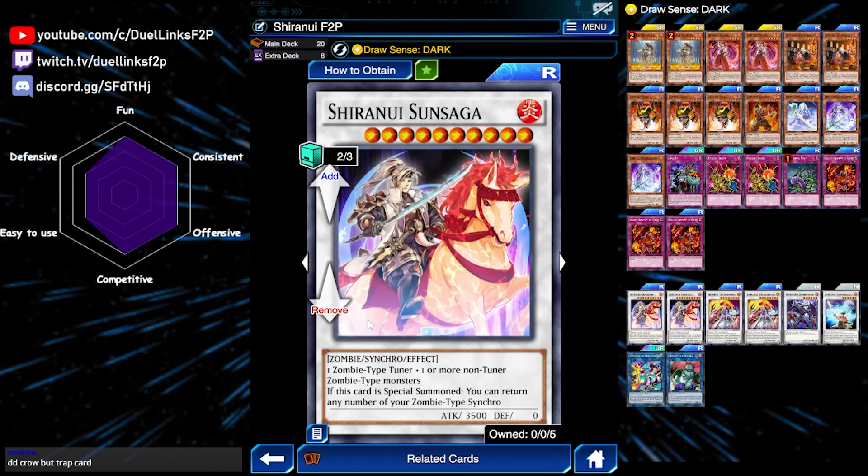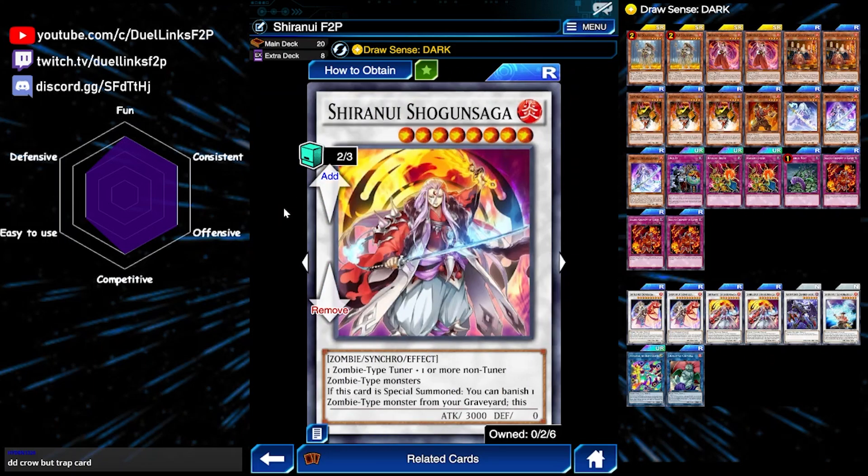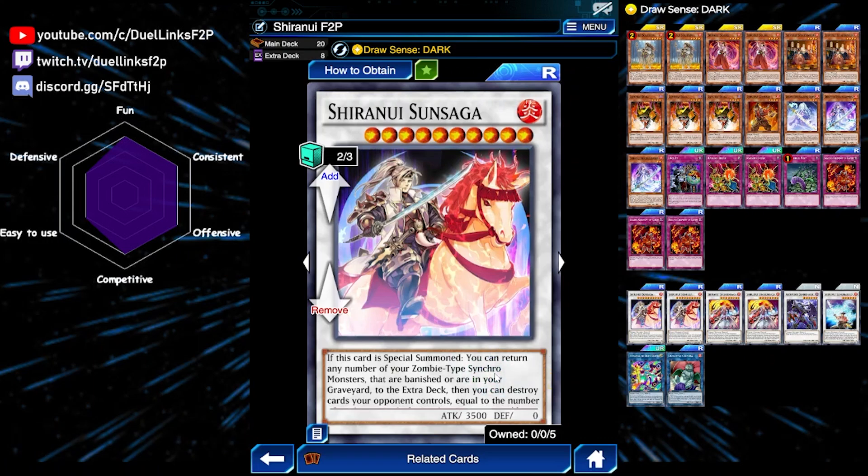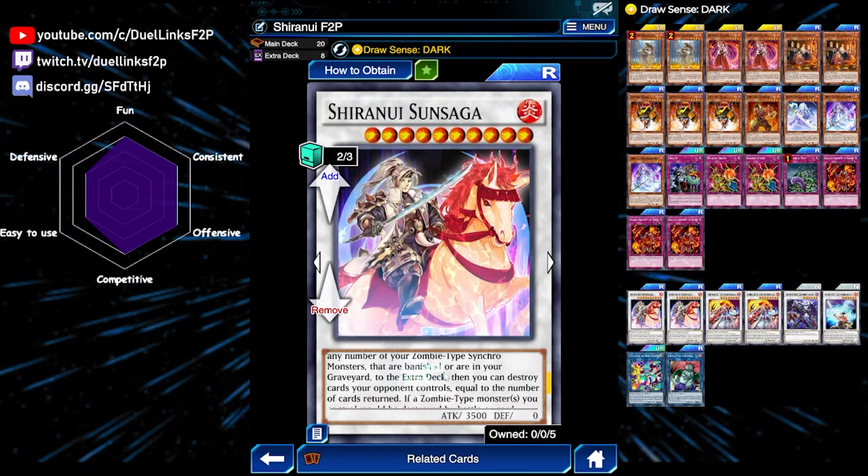For our boss monster, we can play Shiranui Sun Saga. It is level 10, but it is quite easy to summon using the graveyard effect of Spectral Sword, banishing itself and a Shogun Saga. Or you can just have Shogun Saga and another level 2 tuner on field to summon Sun Saga. It has a board wipe effect - when it is special summoned, whether from the graveyard or synchro summoned, it can return any number of zombie type synchro monsters that are banished or in your graveyard, then destroy an equal amount of cards your opponent controls. One thing to remember is that this effect destroys exactly the amount of cards you return, so if you return more cards than your opponent has, you cannot destroy anything.